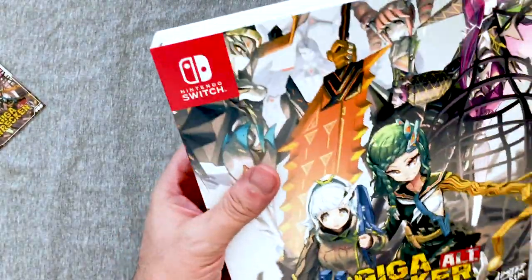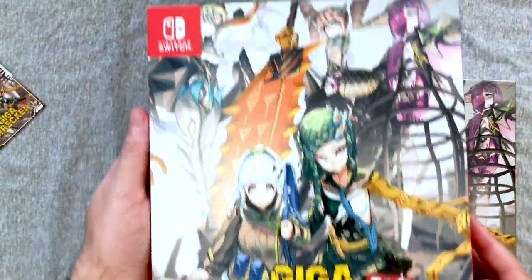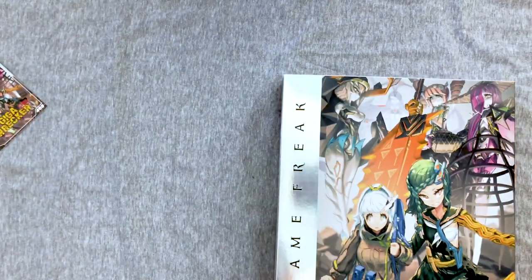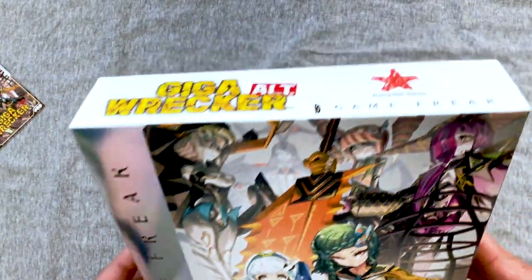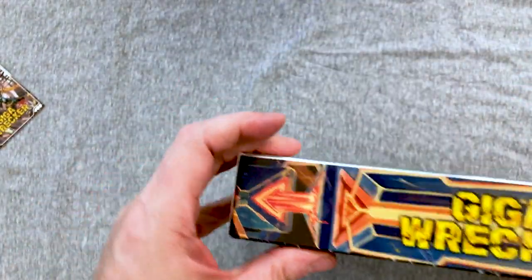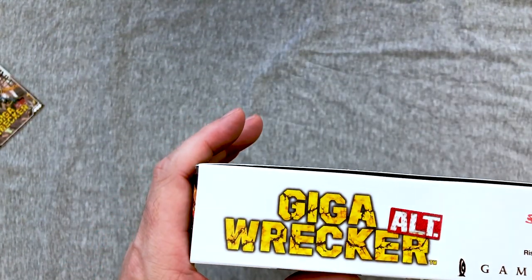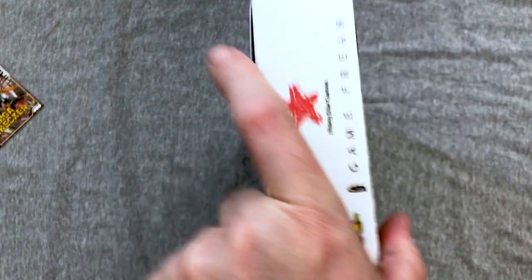They do make plastic protectors for a lot of these now. Alright, first and foremost, here's the slip cover without the plastic. You can see the red on the side. Set that to the side, and now you can see the silver foil Game Freak box. I do like that spine quite a bit — it's going on my Nintendo shelf so I need that Nintendo red — but that is a gorgeous design on the spine.